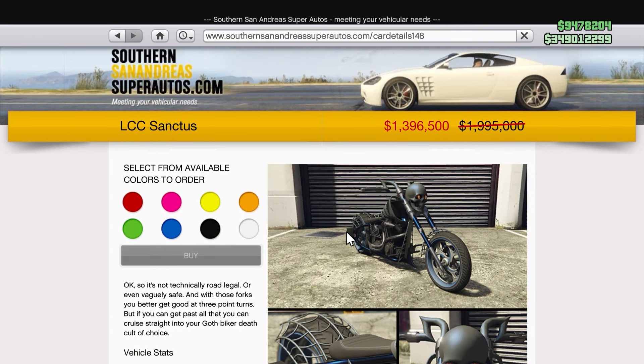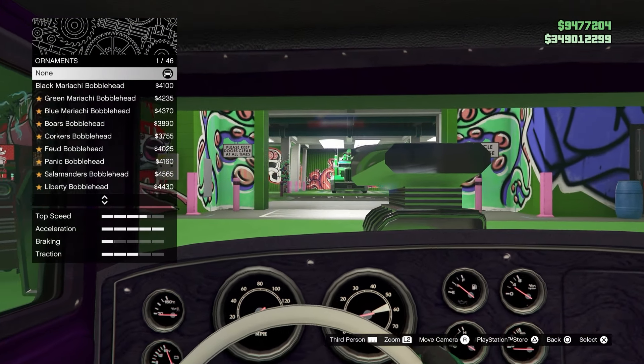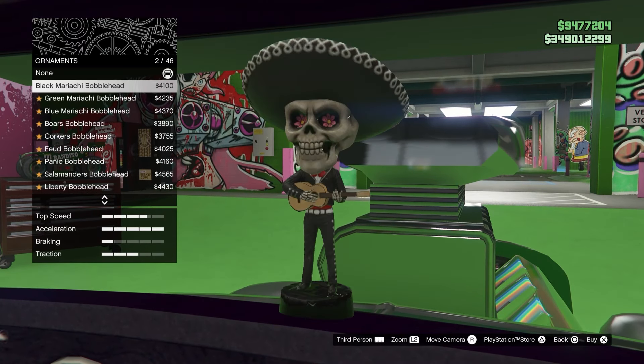There's also the Sanctus right here, which is the ghost rider vehicle — that's 100% what it is, the ghost rider vehicle.